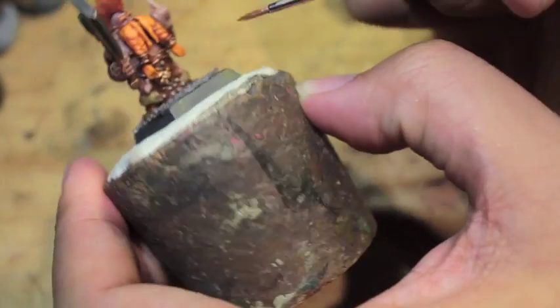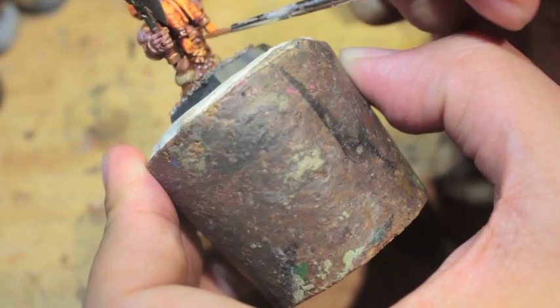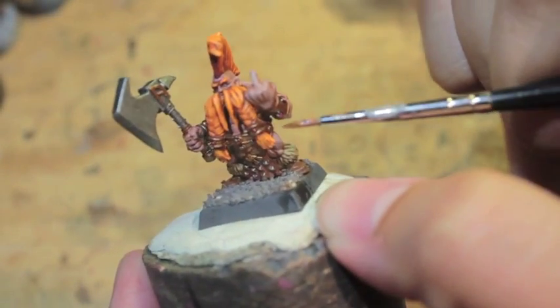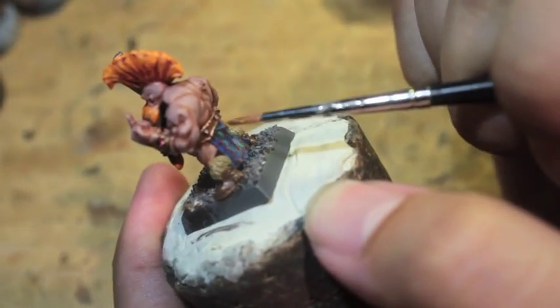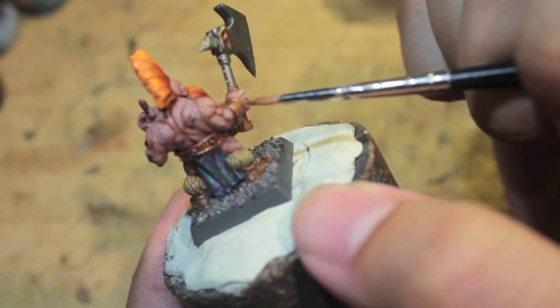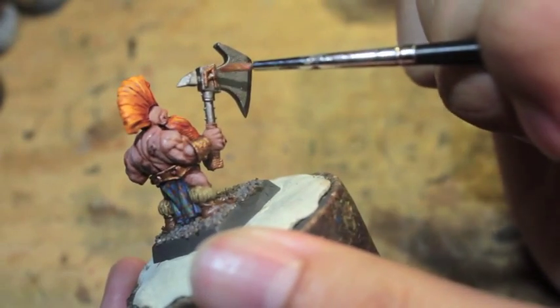Gehenna's Gold is our highlight for the gold color. It's a yellowish gold, which is good because Balthasar Gold is more of a dark red-gold — highlighting it with Gehenna's Gold creates a very nice rich color. If I were painting an elf I'd highlight further with Auric Armour Gold, which is a very bright yellow-gold, perfect for fine elven jewelry. But for dwarves their gold is more rich and earthy, so Gehenna's Gold is the best way to go.